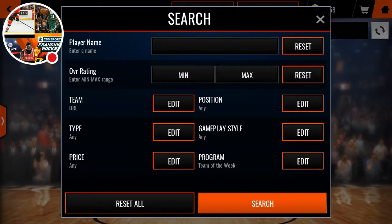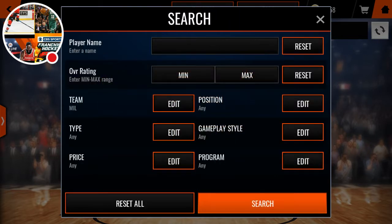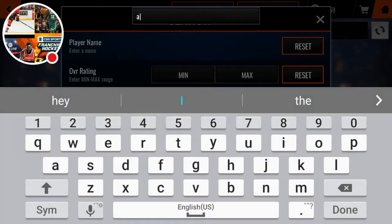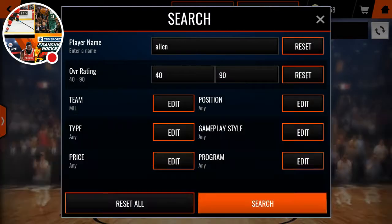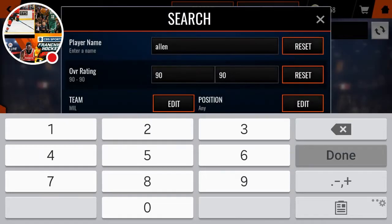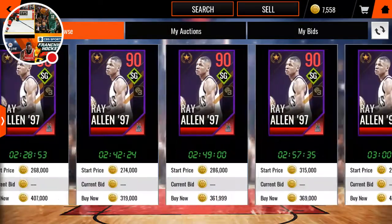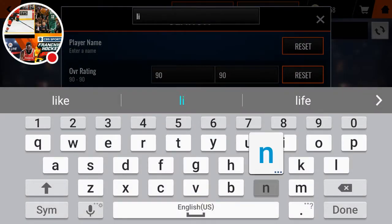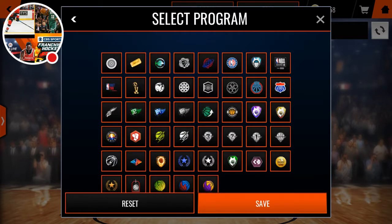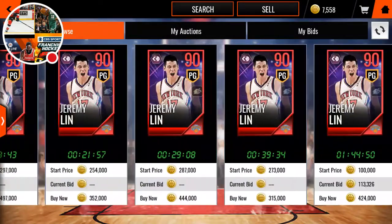And then if you look at that Ray Allen — put Milwaukee — it sold for 297 coins, that's what it sold for. And then if you look at the Jeremy Lin — it's not going to sell for the amount Kyrie sells for either.